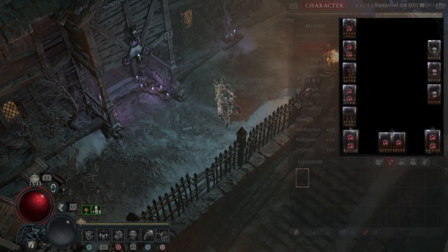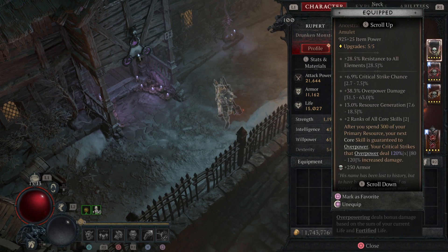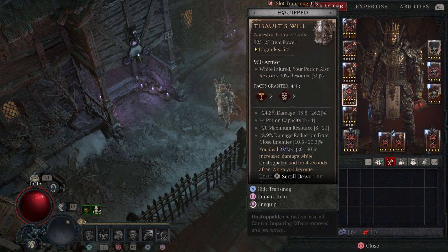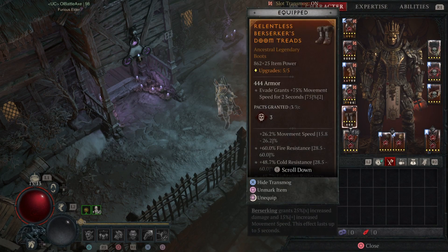What's up guys, Rupert here. In our Durial runs we found this unique item and I had to make the upheaval build, but I did it a little differently — I have three uniques: this one, this one, and this one. This one randomly dropped in a dungeon. I already made the hell hammer build that works with zero uniques, and I thought why not make one with uniques.